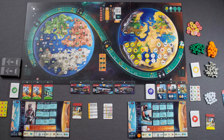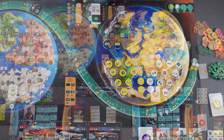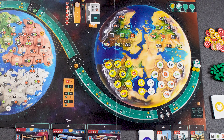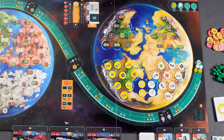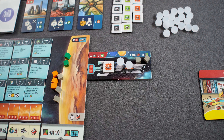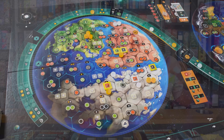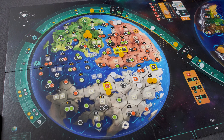In Evacuation we find ourselves in a world that we need to evacuate because the solar radiation has reached a point where the land is now uninhabitable. We're going to be transporting all of our people, our factories, and even stadiums across to the new world in our airships so we can start production all over again. Whoever can do that the best will end up being the winner.